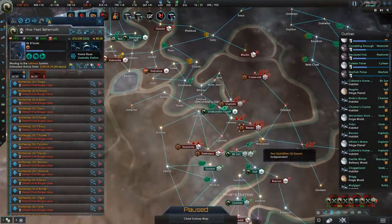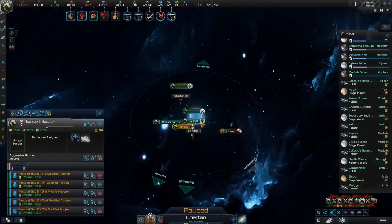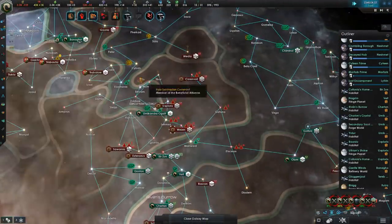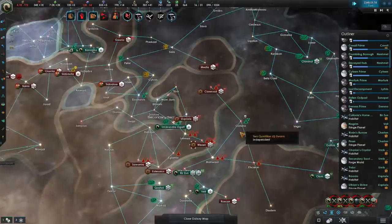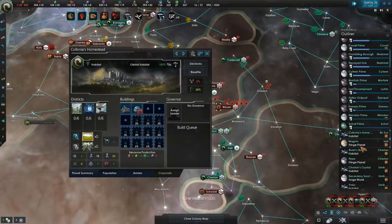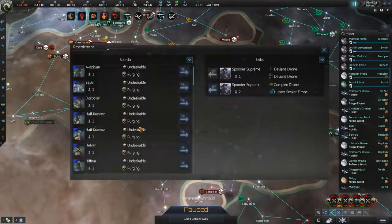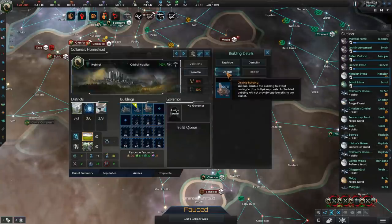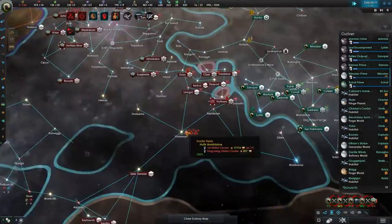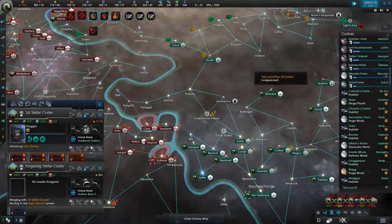These guys are probably going to intercept me — they're attacking Chartan, and Chartan is God knows where. It's not going to be theirs for long because we're going to be taking the actual population out of them. Looks like we're purging enough robots to actually be in the positive for alloys — that's something. I thought these guys were finally going to attack me, but it looks like that's not the case. Perfect.